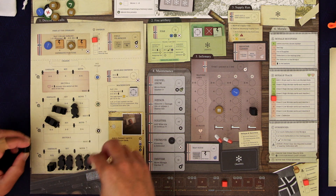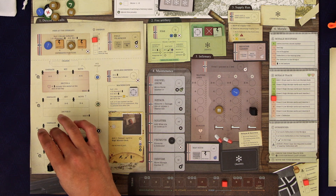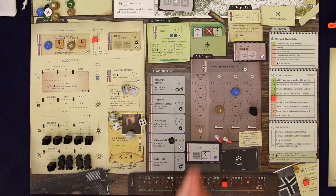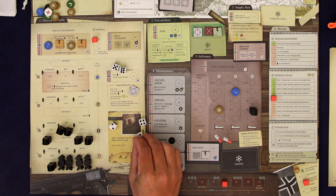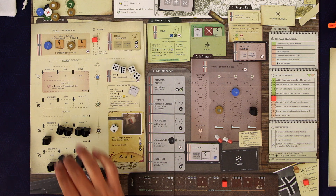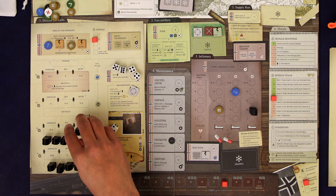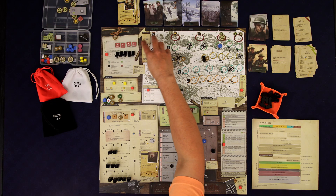Now five German infantry come out. Sector one is filled so they're all coming into sector two. This is bad. Let's first roll for this guy down here — three, he's just staying put. Now we have five up here. The fives and sixes are hits, the two fours are moves, the two is nothing. Luckily we have two defense so those two hits do nothing. These guys all stand up and these two move up into sector three — they are coming to get us. Not good.